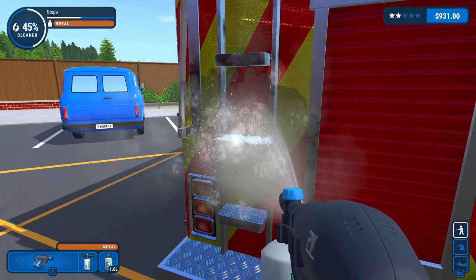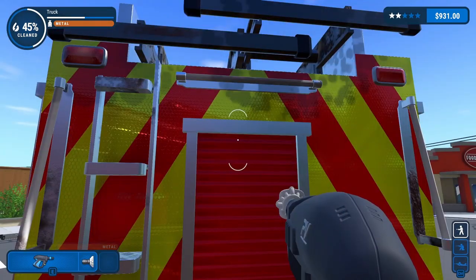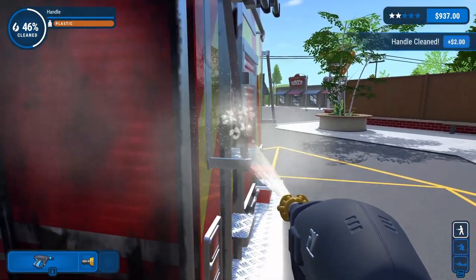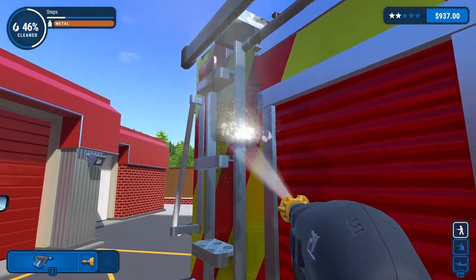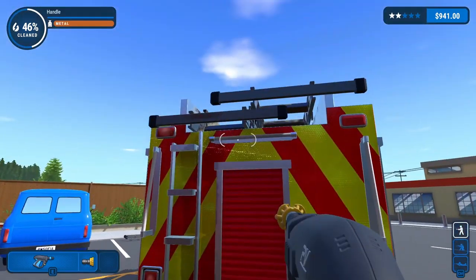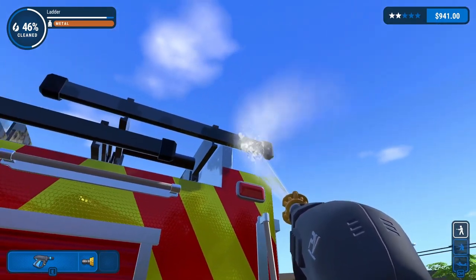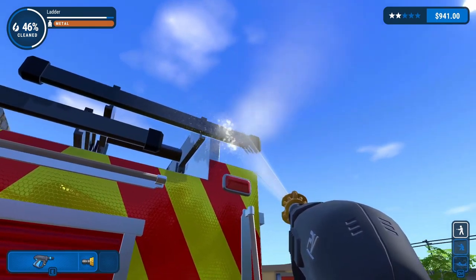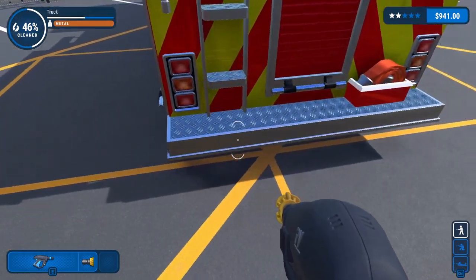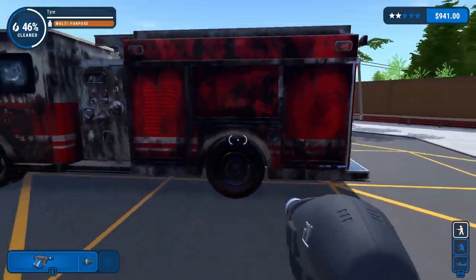Let's get some more metal cleaner - it just makes life so much easier. I think that's good for the metal cleaner. Another handle. Steps - there we go. Just going to touch up the backs of these ladders and then move on to the last side before getting up onto the roof. I think that's good for the ladders from here. Warning lights are good. On to this side - making good time.